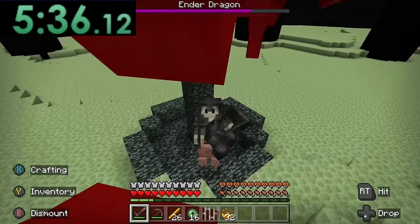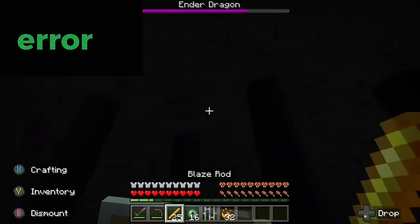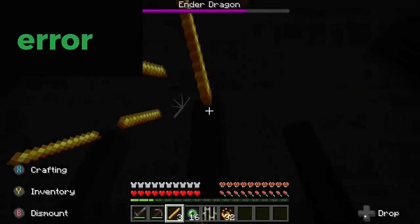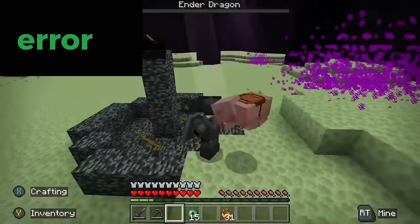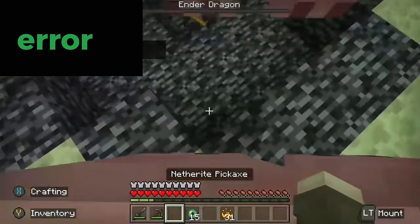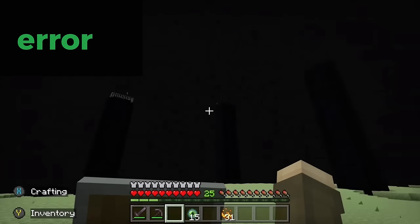Unfortunately, the ender dragon flies away. The speedrunner starts throwing all of their items on the ground in an attempt to get the ender dragon to perch, and then their timer says error. Maybe it's malfunctioning because of all the crazy mods they have installed. Somehow it works — the ender dragon comes down, and out of nowhere, it's killed in one hit. The only thing I can assume is that the pig killed it in one hit. So technically, the magical flying pig got the world record.